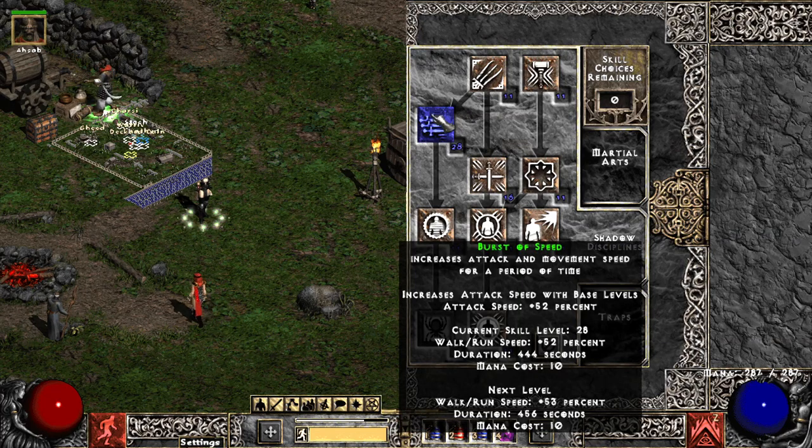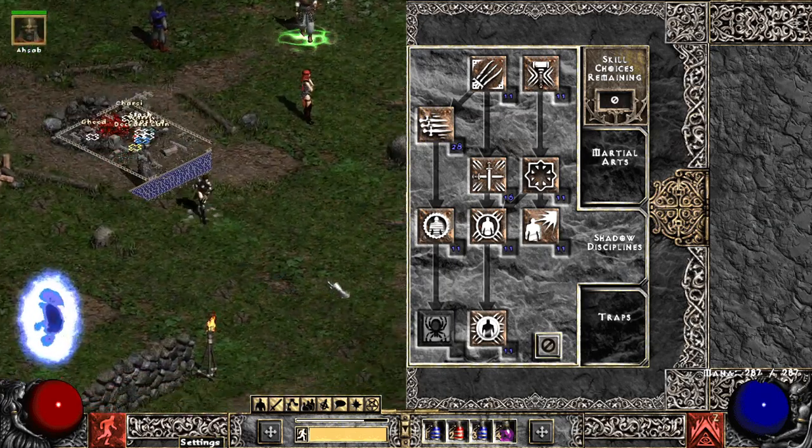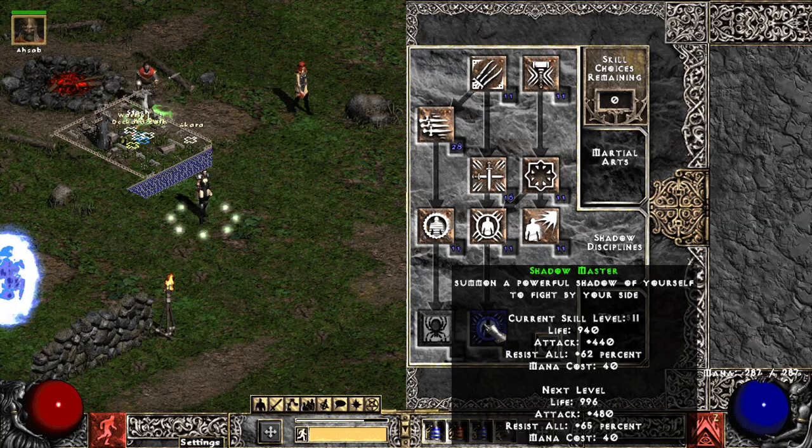The rest of my points I've been putting into Burst of Speed for the faster run/walk and the attack speed, which is a great utility because attack speed scales with how fast you place your traps down. I also put a point into Shadow Master just to have it as a meat shield, but it's not really necessary.